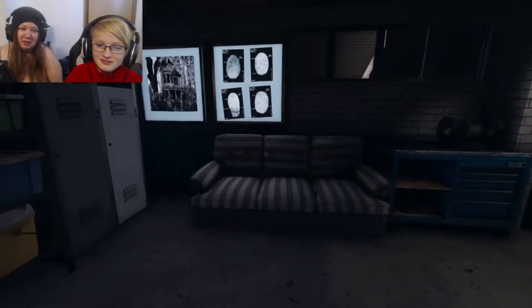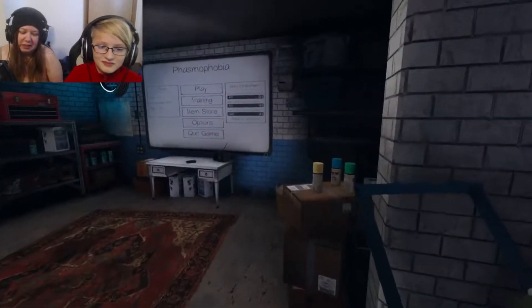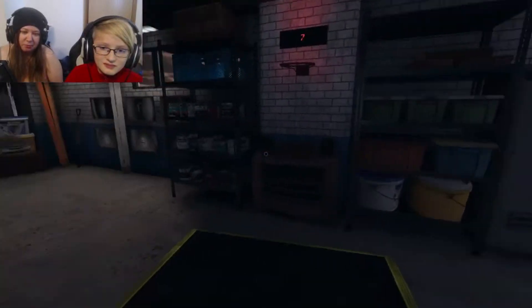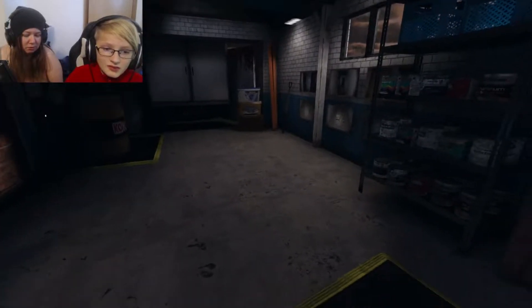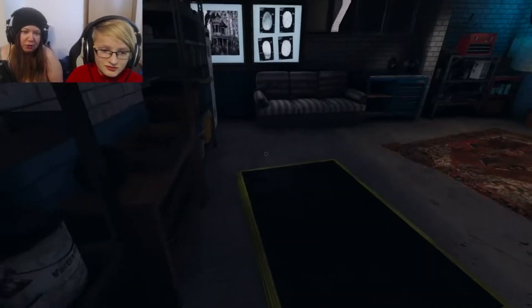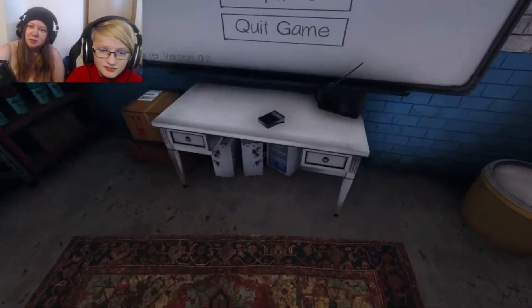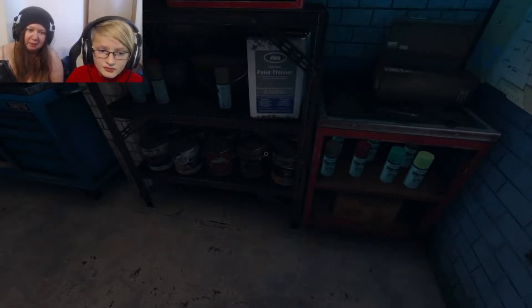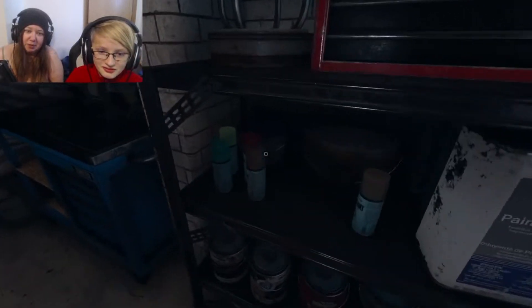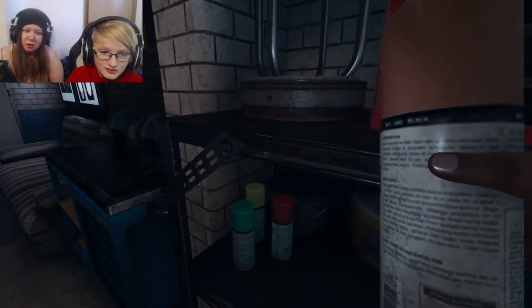It's WASD to move and shift is run. E is going to be your pickup button. Can I go pick up something? Yeah, go over here, there's cans — see the cans? You can pick up a can. I want to spray paint. Yep, you can pick up a can of spray paint.